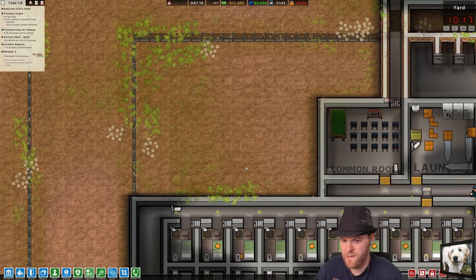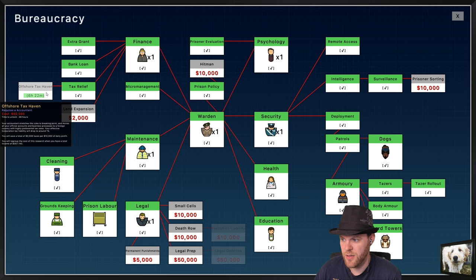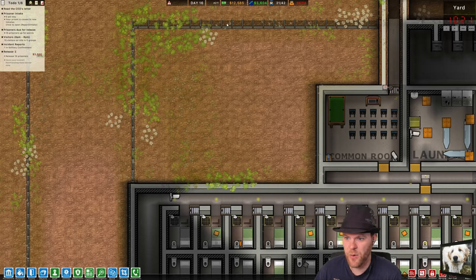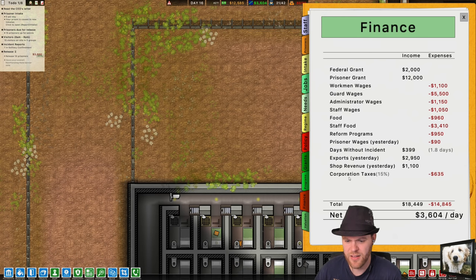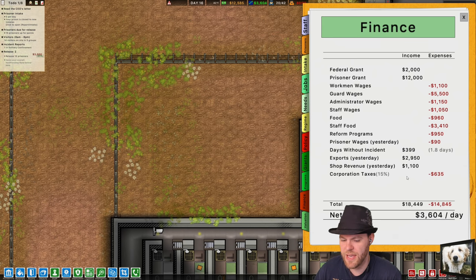I need to come up here. I think this is the next evolution of the prison. We at least have tax havens done in six hours. Watch how much money we're making — we're paying now 635 a day in corporate taxes, and this number is going to drop to like 30. It's gonna be great.